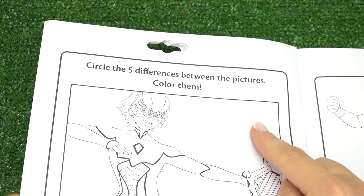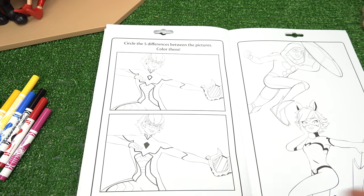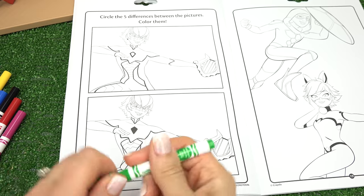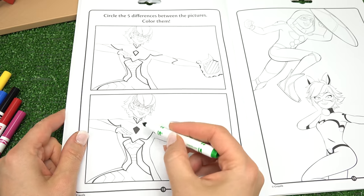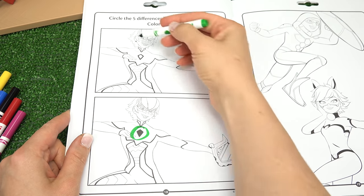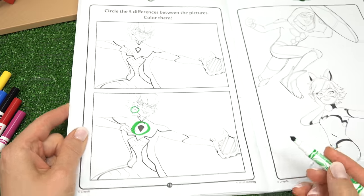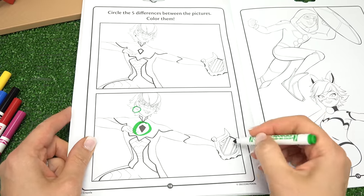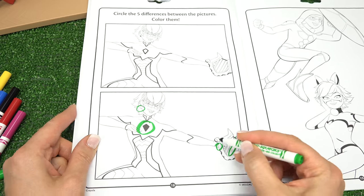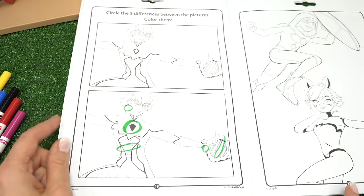Circle the five differences between the pictures. We've got Viperion — he's got the snake Kwami. Spot the five differences. Pause the video if you need more time. Here we go. So we've got this little diamond shape that's black on one, and white on the other — that's one. Plus his black earring is missing on his ear — that's two. We're going to go to his little harp; the little string is missing — that's three. Plus the little triangle design — that's four. Where is the fifth one? It's on his body — we're missing a stripe right here. That's five differences.